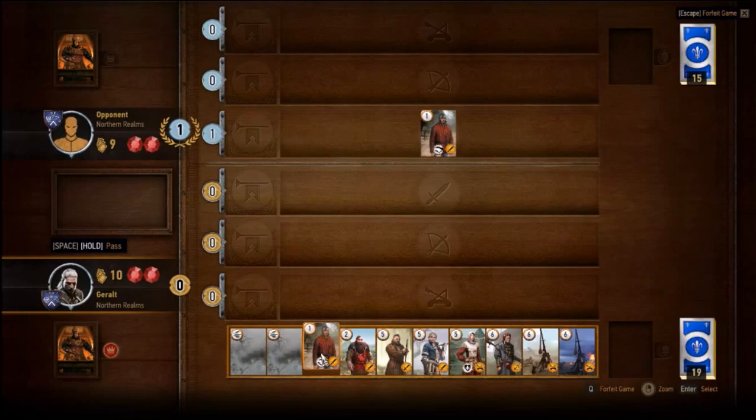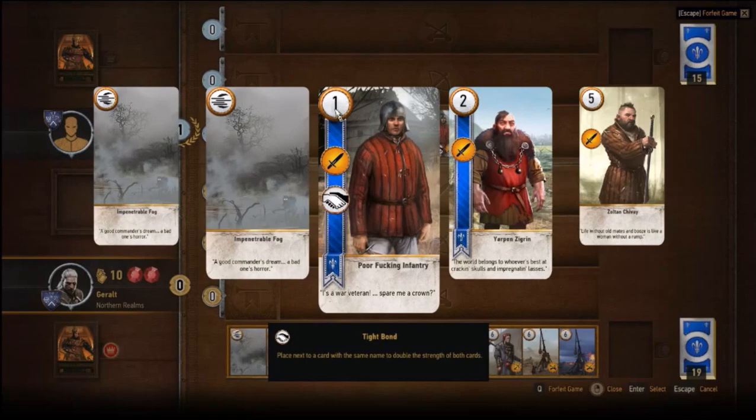So he plays a card. There are 3 types of units: short range, mid range, and long range. Long range is siege, short range is close sword combat, and mid range is archery and similar units. Each card shows how much attack damage and points it's worth.